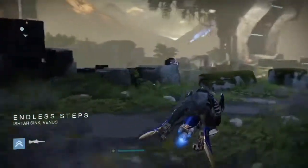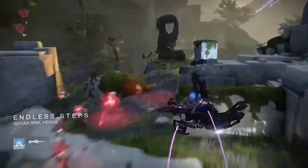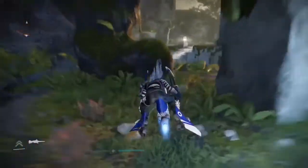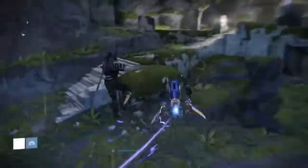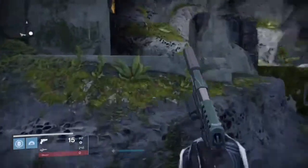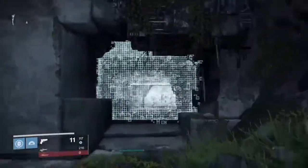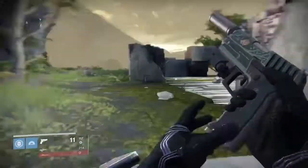Alright, so here we are at the Endless Steps, guys. You're going to head over this way to where the Cyclops normally are in the strike. And if I can show you guys right over here — as you can see, this door is completely boarded off. There's no way you're able to get in. But we actually did find a way to get in.